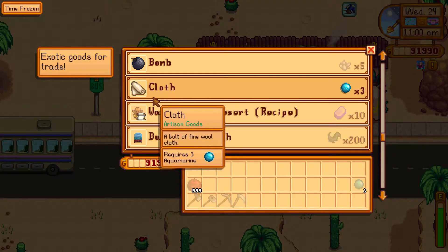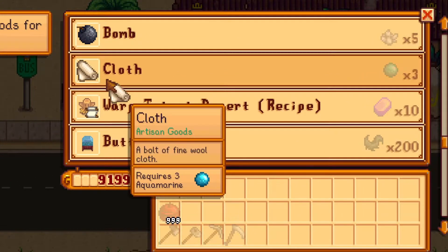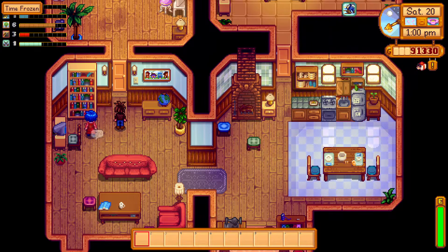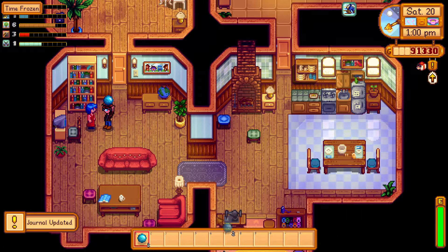The last way to obtain cloth is simply buying it in the desert from the desert trader on Wednesdays. That will cost you 3 aquamarines per piece. However, aquamarines are a perfect gift for Emily, so that might set you back on the getting friendly part. I'd think about that one twice if I were you.